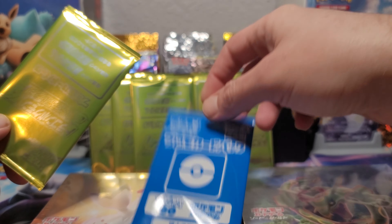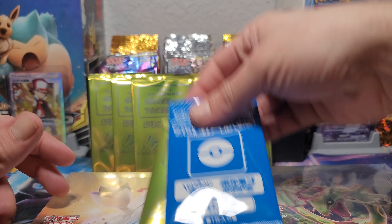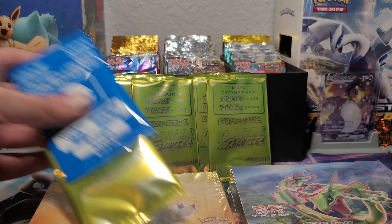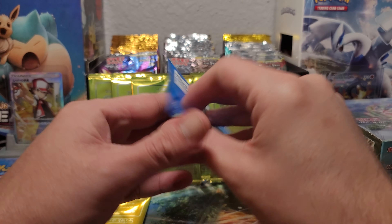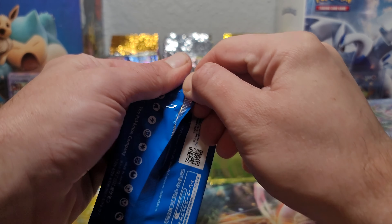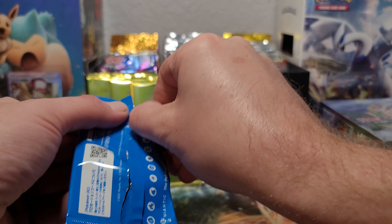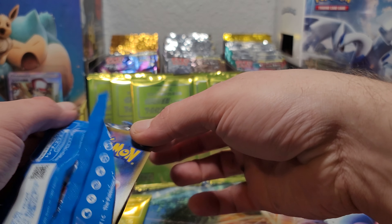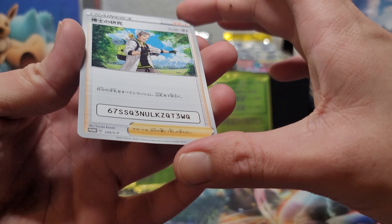So we'll go ahead and start it off with the Blue Stream box. We'll open the promos first — let's move those boxes out of the way. See if we can hit the first pack magic. Let's see if we get a little action on a promo. Oh look, it's a Professor Research!